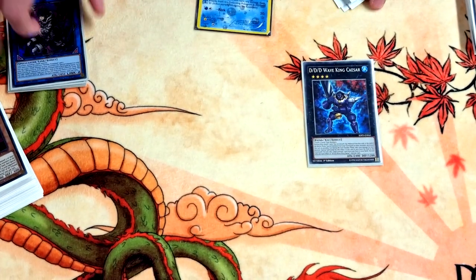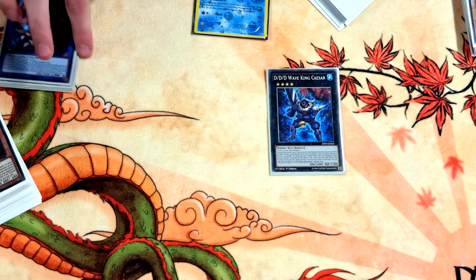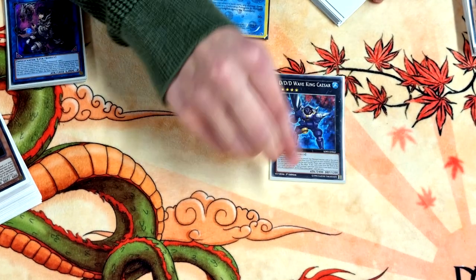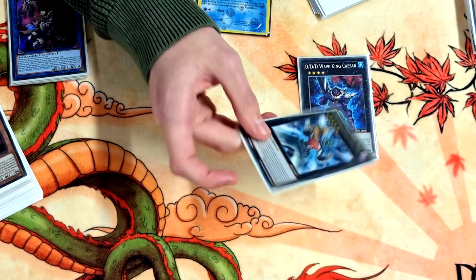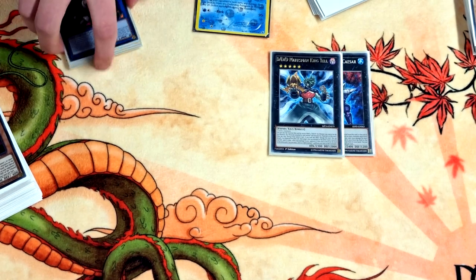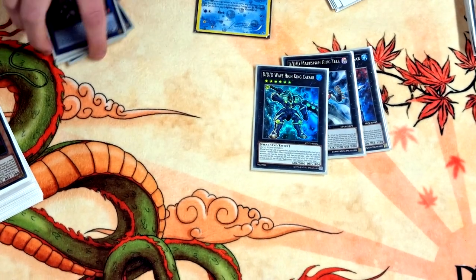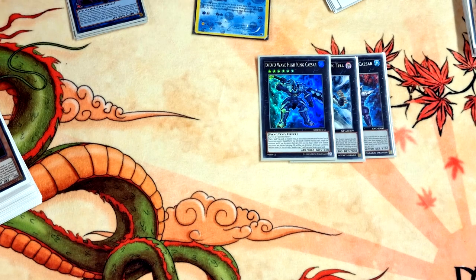One Wave King — really good. If it's sent from the field to the grave you add a Dark Contract, and you can detach a material so that at end of the battle phase any DD card destroyed that turn gets special summoned back. Against Prank-Kids I summoned this to beat over Butler, then made Zeus and went full combo. One Marksman — you can inspect this if you've taken damage from Gilgamesh, detach to burn your opponent for a thousand, and if sent to the grave you mill. One King Caesar — just like regular Caesar but if sent to the grave you add a Dark Contract, and by detaching a material you can negate any opponent effect that would special summon a monster.